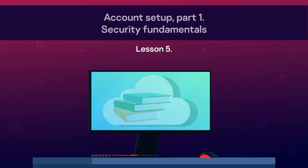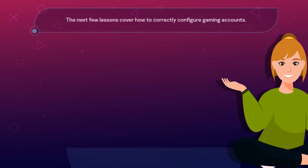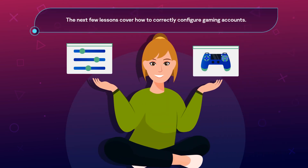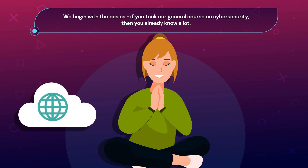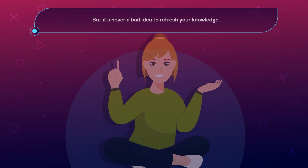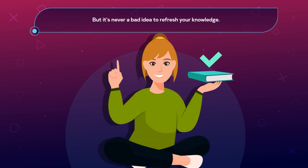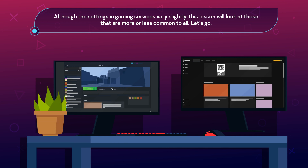Lesson 5: Account Setup Part 1 — Security Fundamentals. The next few lessons cover how to correctly configure gaming accounts. We begin with the basics. If you took our general course on cybersecurity, then you already know a lot, but it's never a bad idea to refresh your knowledge. Although the settings in gaming services vary slightly, this lesson will look at those that are more or less common to all.